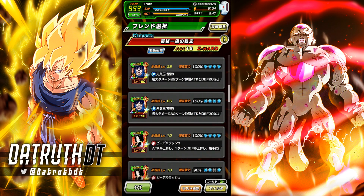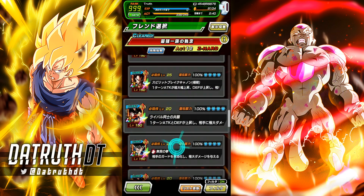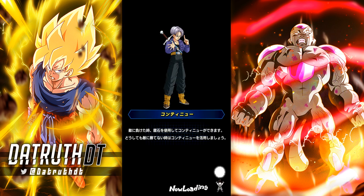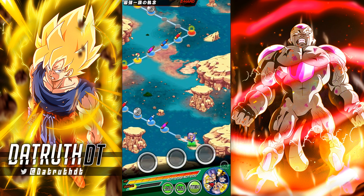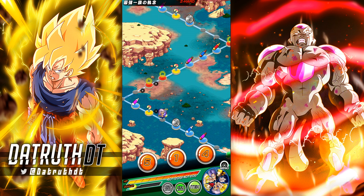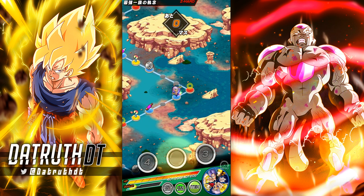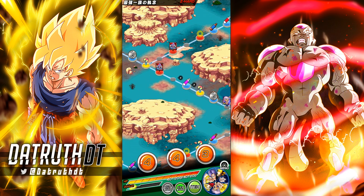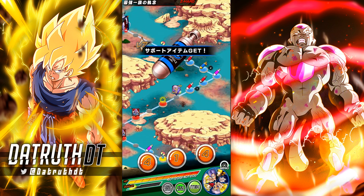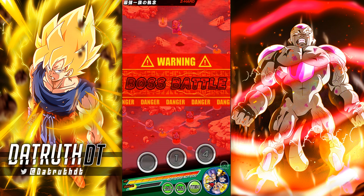I'll save Ultimate Gohan for stage four. We could bring a Tech Ultimate Gohan but it doesn't matter. AGL Trunks is not on the friends list — no shock. A lot of these leaders dropped just before the 200 meta are completely dead. No one is running Physical Super Saiyan 3 Goku, Kid Boo, AGL Trunks, Tech Kefla and Caulifla as leaders, though they could be good in Super Battle Road stages.